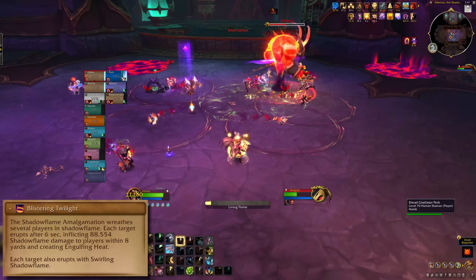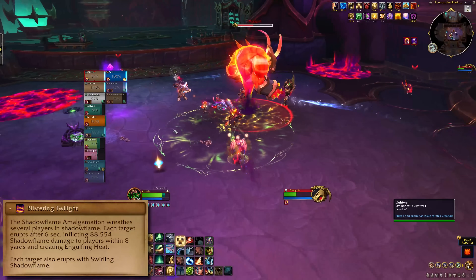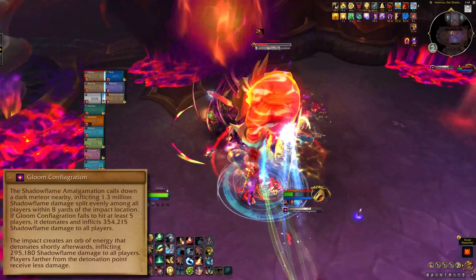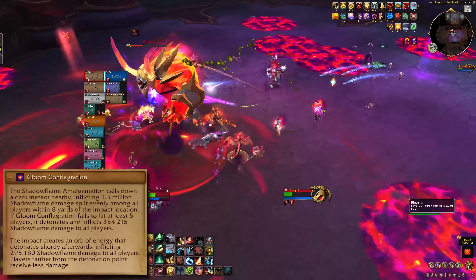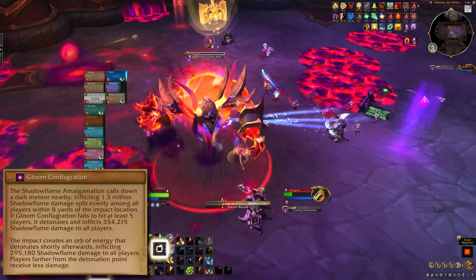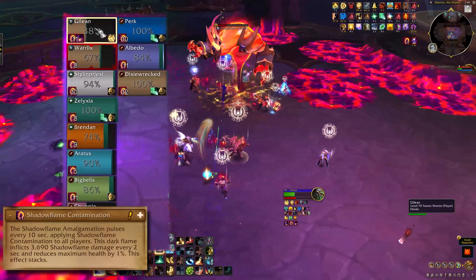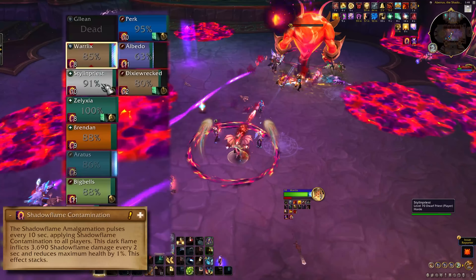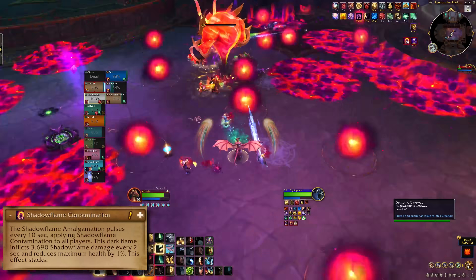Blistering Twilight marks players to drop puddles, and those puddles fire off Molten Tornadoes across the room — run the puddles out and dodge the danger. Gloom Conflagration does a big group soak in front of the boss, and then explodes that area for drop-off damage five seconds later. Get in to help soak the meteor, and then run out before the explosion. While you're fighting the combined boss, it's stacking up a debuff on the entire raid that does damage and reduces maximum health — you can't take that kind of roasting forever.